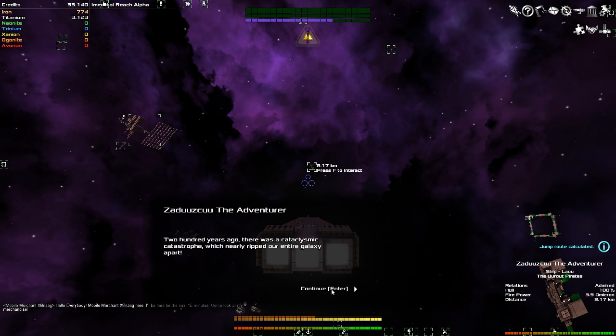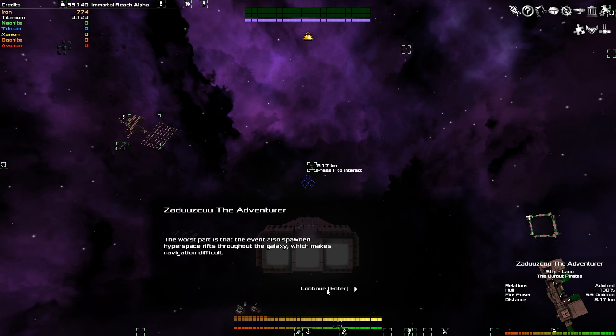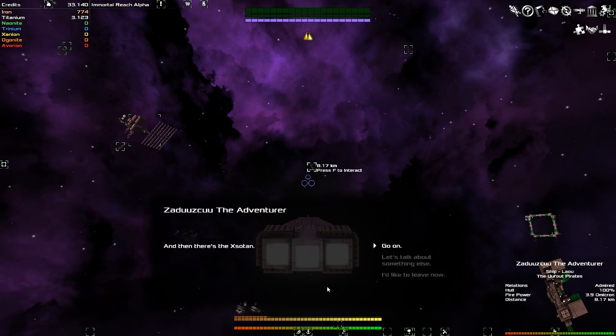200 years ago, there was a cataclysmic catastrophe that almost ripped our entire galaxy apart. Everyone calls it 'the event.' A remarkable ring of torn hyperspace fabric appeared around the center of the galaxy, and now our hyperspace engines can't pass it to get to the center — meaning it's cut off from the rest of the galaxy. Since the event, nobody's managed to get near the center. The event also spawned hyperspace rifts throughout the galaxy, which makes navigation difficult. Then there's Zulstan.